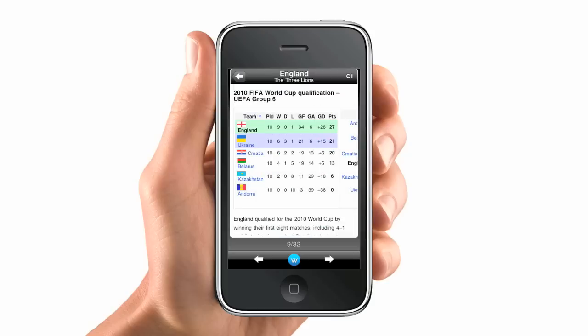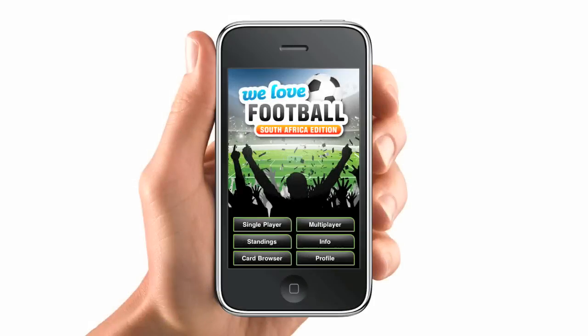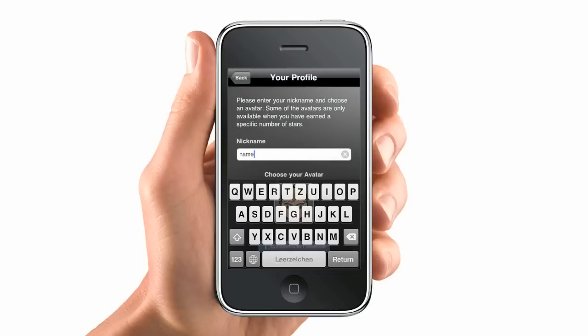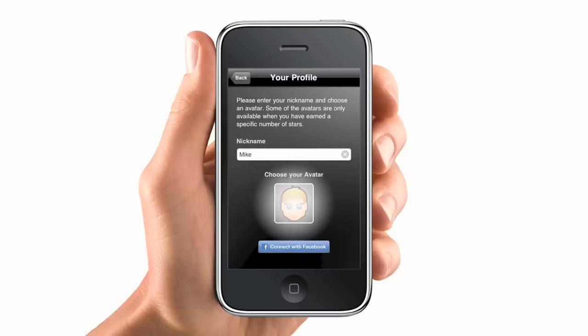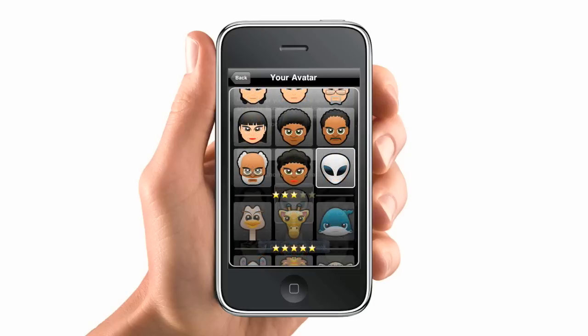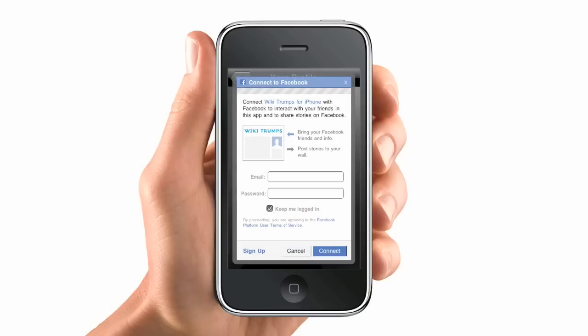This is your chance to become a real Football World Cup expert. Create your character in the profile menu. Type in your name and choose one of many avatars that are animated during the game. And if you like to, just connect with Facebook to post news or to show off your achievements.